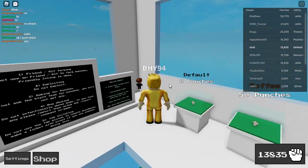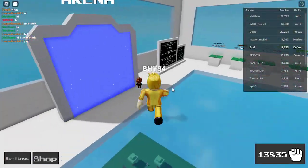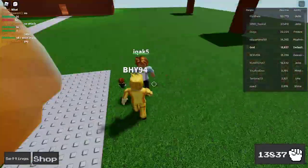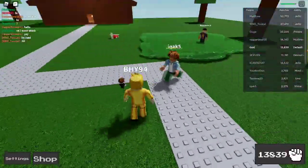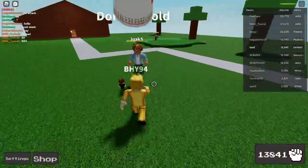So the first ability is Default. Default is the one you start with, because you've got to have your own arm, right? Default does not have any abilities, but the thing about it is that it's really good for comboing people.